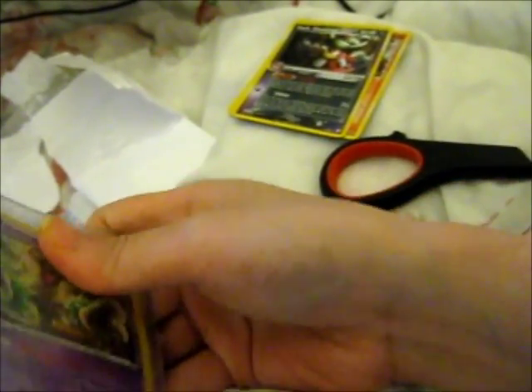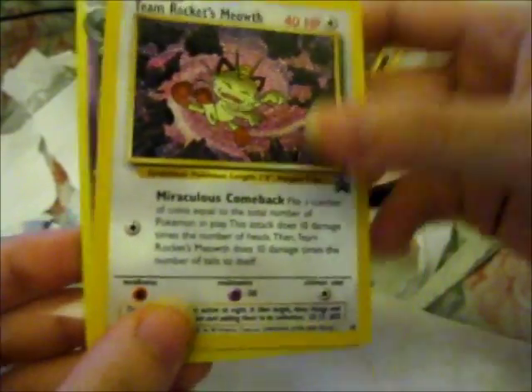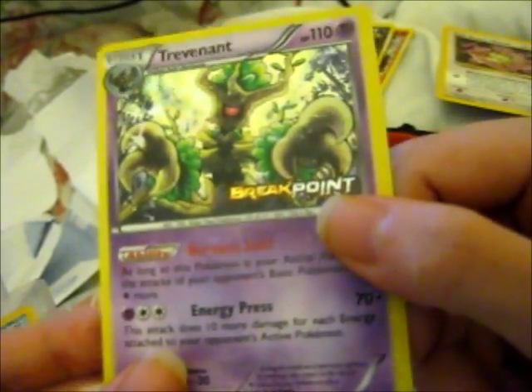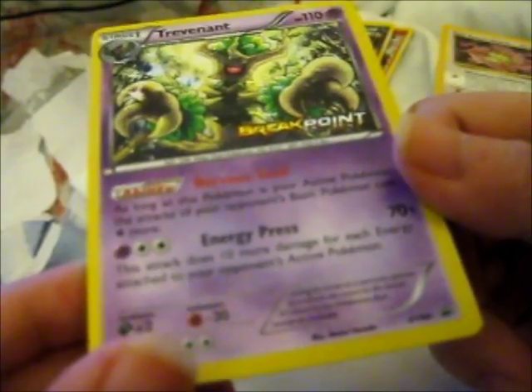So the next cards — lots of tape — and then we have a Team Rocket's Meowth. Then a Breakpoint printed Trevenant promo, XY94.